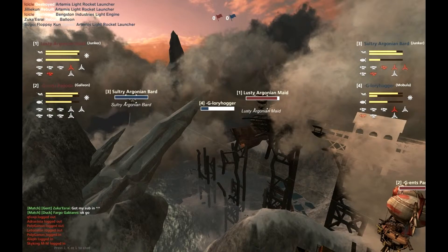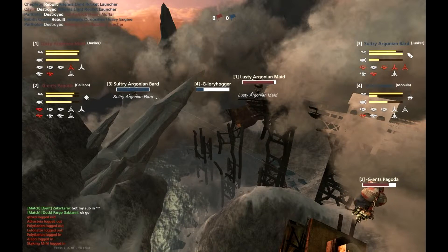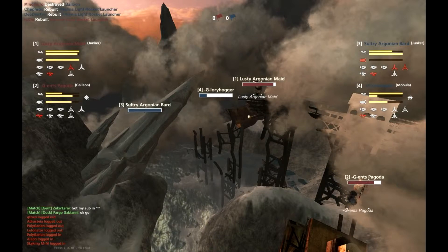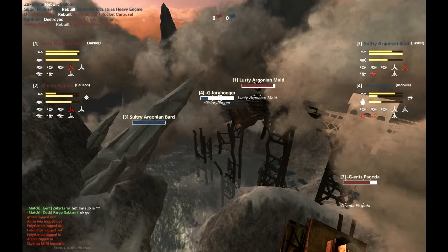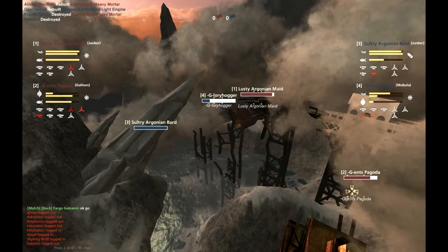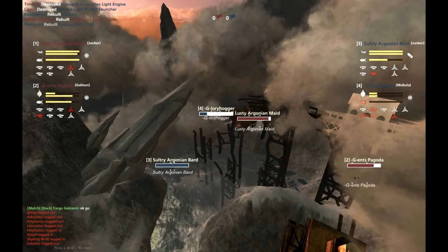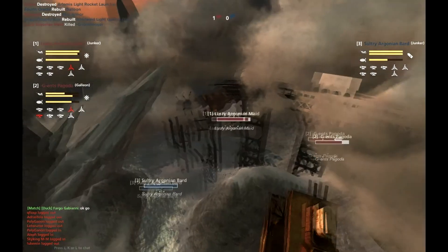Looking at component registers - permahull and armor - the Gents are in the lead, having sustained very little permahull damage and comparatively few component disables. Perhaps my criticisms of this build are premature. It's a slow build, and that's what's so different about the Ducks and the Gents. The Ducks are very much about quick kills. With the Gents, they're willing to take you out slowly - keep all your components down, pop your balloon, keep you out of the fight. Death by pinpricks.